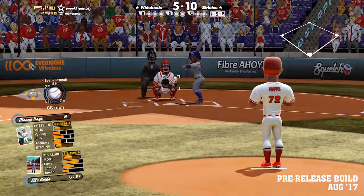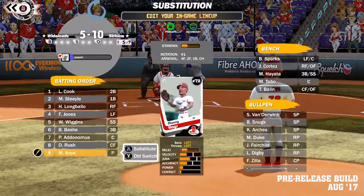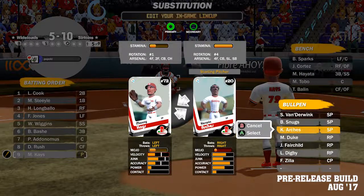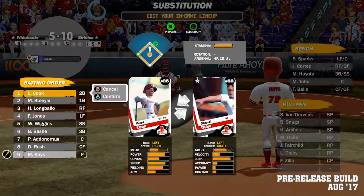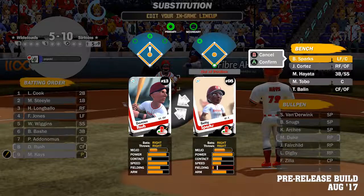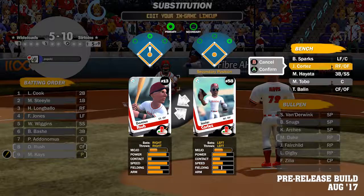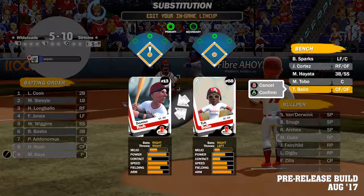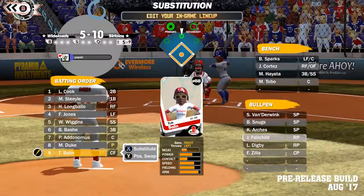A couple more things on lineup utilization. Double switches are in the game now, so those obviously come in handy in certain situations. In general, the AI is going to be a lot smarter about utilizing their lineup, whether that means using double switches themselves, making sure that their pitchers aren't batting when they shouldn't be, or even doing things like making defensive substitutions late in close games.